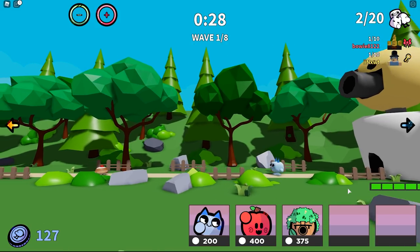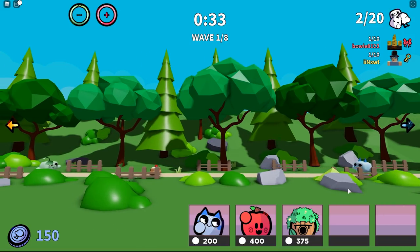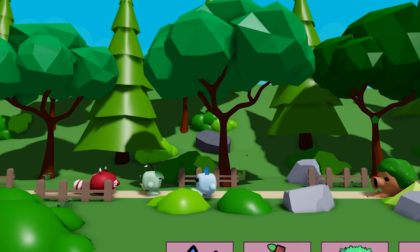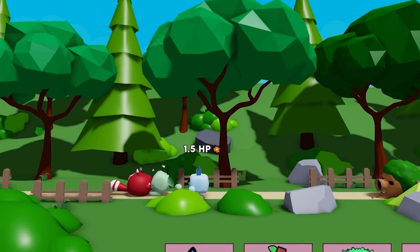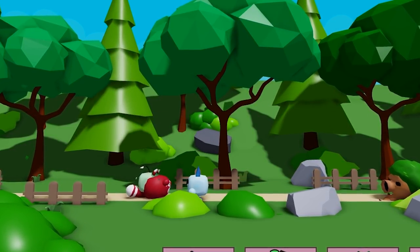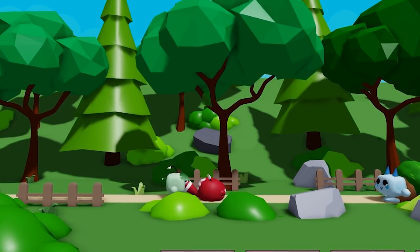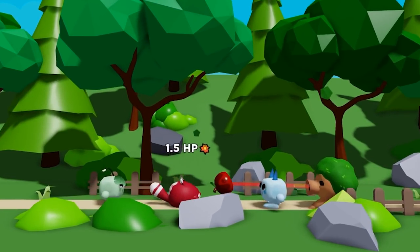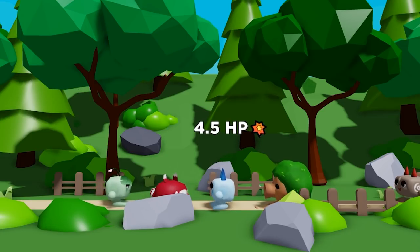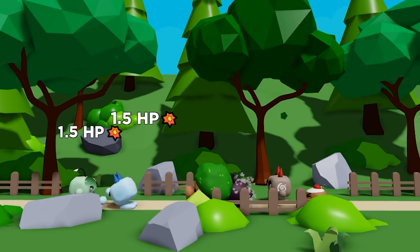You can really strategize with your team about who brings what and how to get the most efficient team to beat a stage. Once you get a lot of buddies on the field, matches can actually become quite hectic — with passive abilities going off, ranged units sniping from afar, and tanks protecting the precious buddies. It can be quite easy to be overwhelmed, but by keeping your head cool, you can beat even the strongest of buddies.